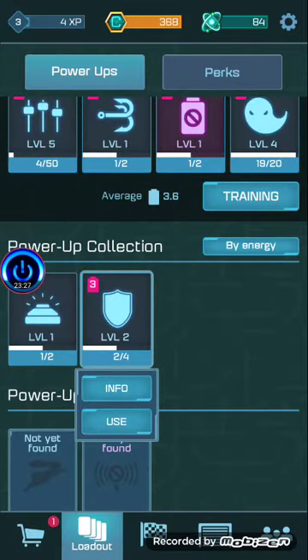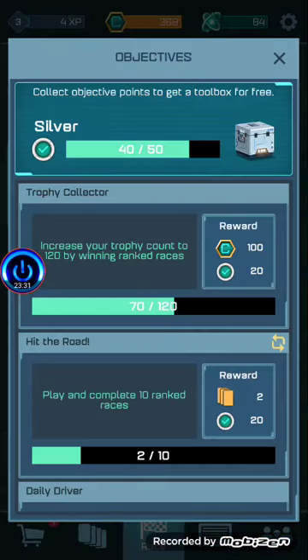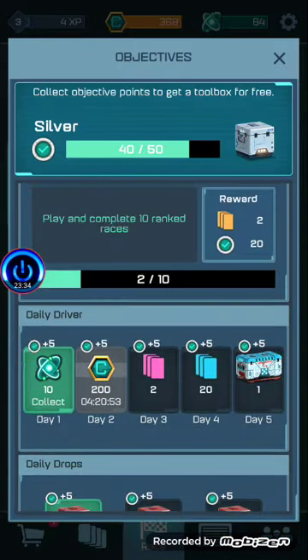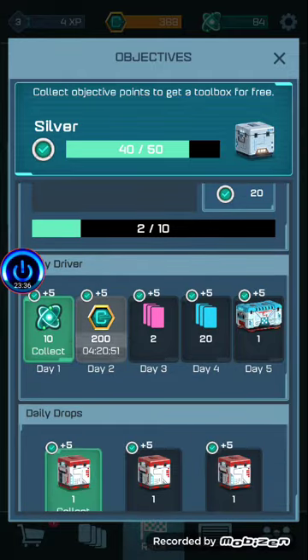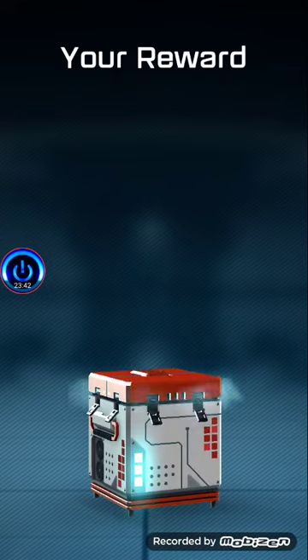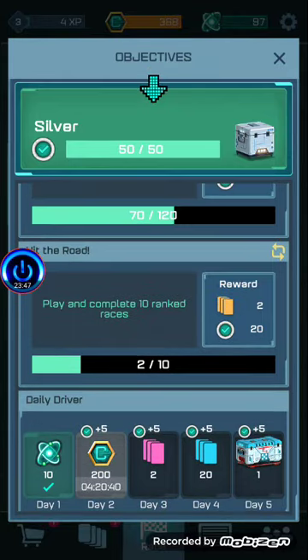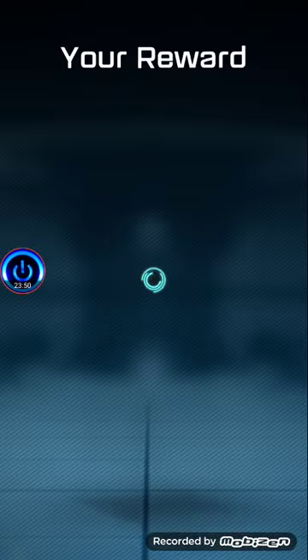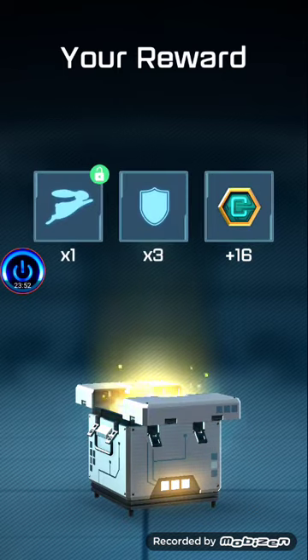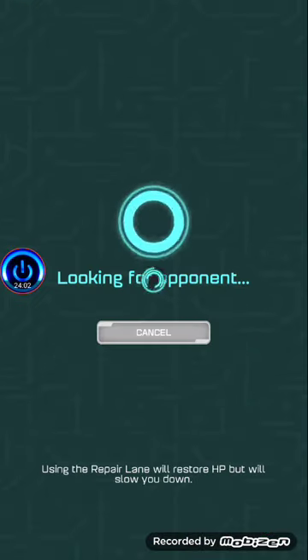Objectives are telling me: collect antimatter and collect daily drops. This is like any other game — I love it. You need time to wait for those things. Silver reward — I'm getting a lot of toolboxes today. A new power-up! I might as well use that in my last race. I'll go until 30 minutes. This game is unbelievably insane — let's go ahead and race.